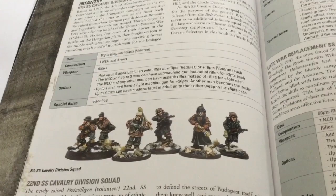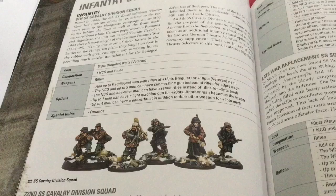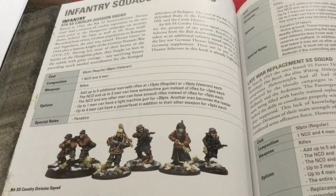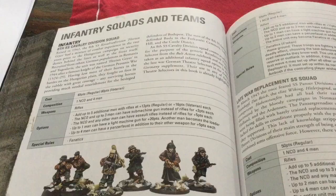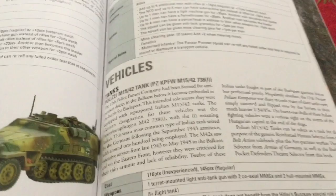Panther Grenadiers are kind of cool — they're regular and can have two LMGs, which is sneaky. They re-roll any tests involving getting in or out of a transport, but you have to have the transport and I think it has to be armored. SS Pioneers can be regular or veteran, they're fanatics, and they also get to re-roll vehicle rolls. I wanted to highlight some of the units I thought were really cool.